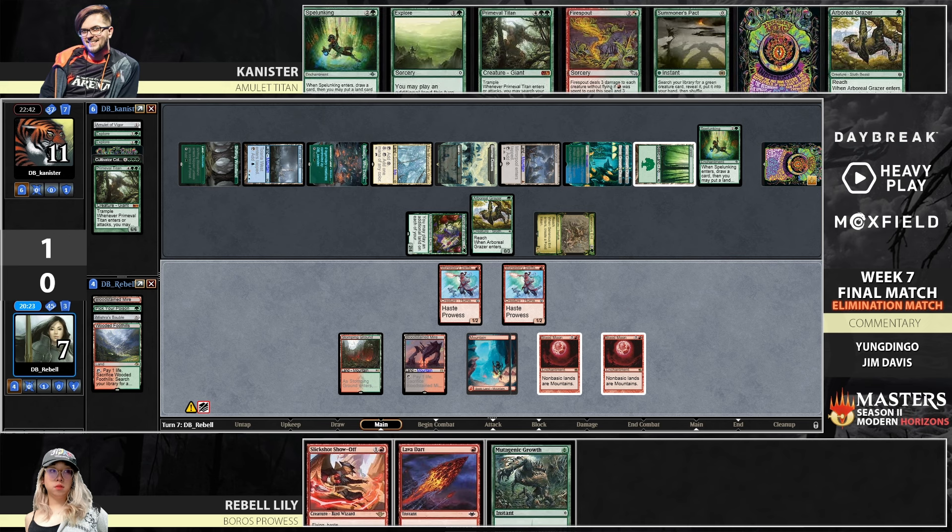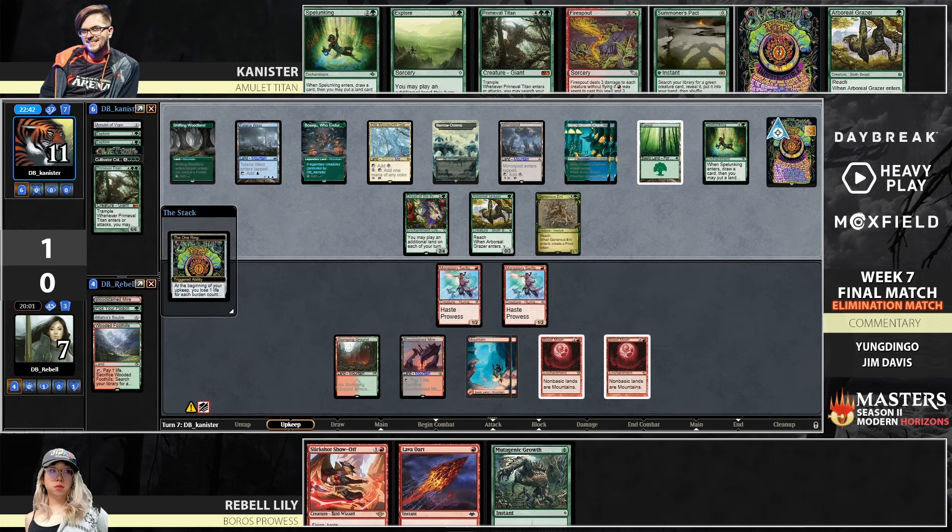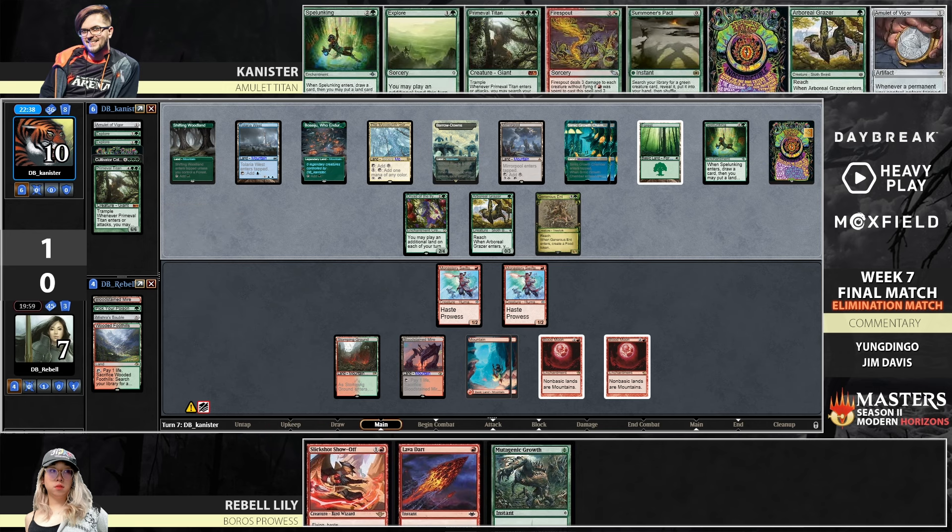The reach on the Arbor — if there was a way for Rebel to kill this Arbor, there could definitely be a path this turn. Show-off, Lava Dart, flashback, Mutagenic Growth — but the Ring's down, Ring protection. That's just how many things happened last turn. Just looking for some light at the end of the tunnel here, and not really seeing it for Rebel. Think you maybe Plot the Slickshot this turn — giving him more information is probably not great, so you might just have to set up for the sneaky Slickshot. If it's plotted, one of the reachers will definitely stay home.